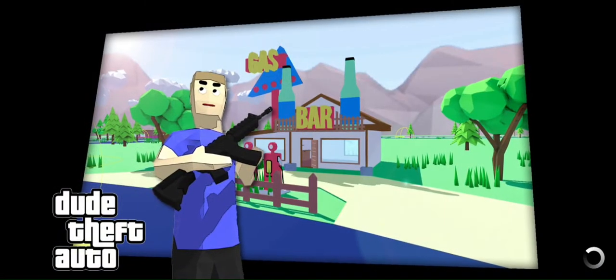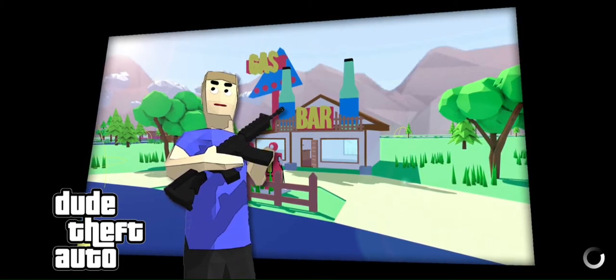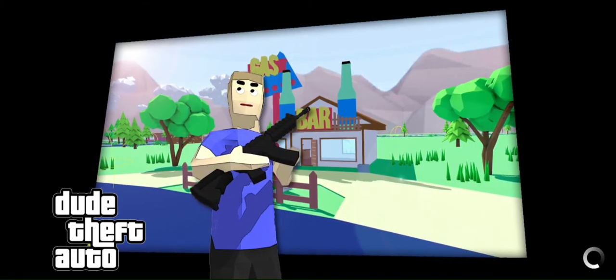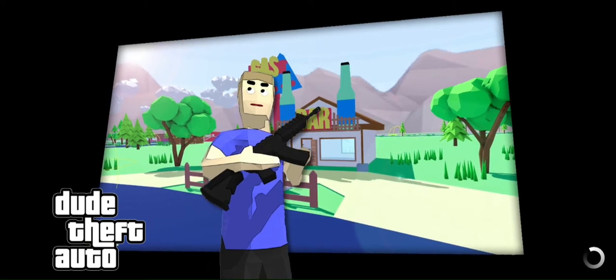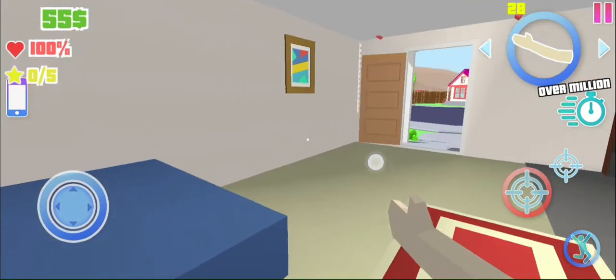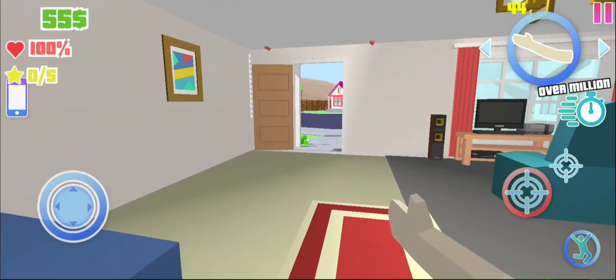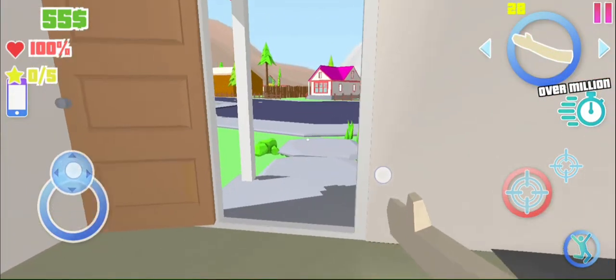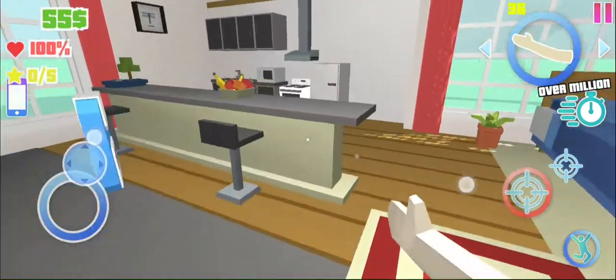The game is starting, let's wait. Richie is moving side to side, now it's stopped loading. The game has started and you can see we have 55 dollars — now we have 100 dollars. The star rating is 0 out of 5, and our health is 100%. But there's no map — how is that possible? This world is a replica of GTA 5, you could say, and it's being modified day by day.